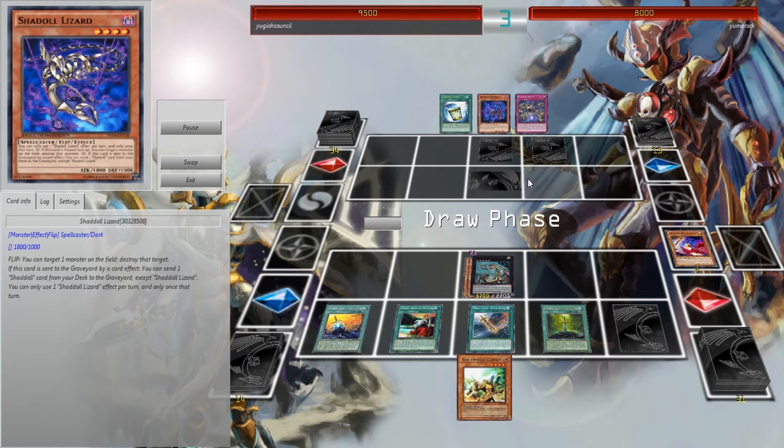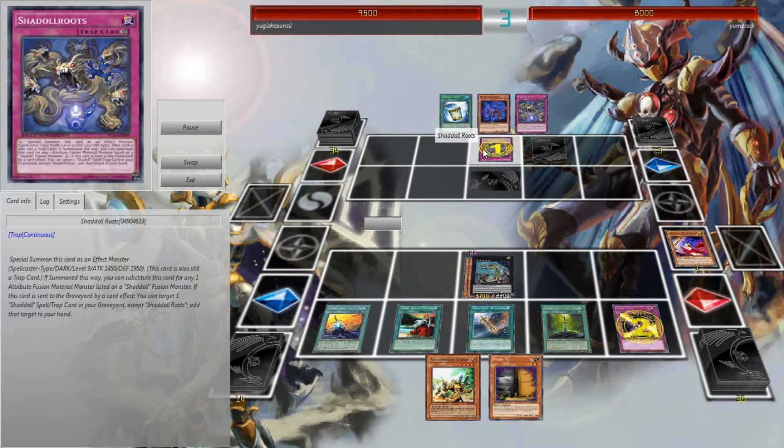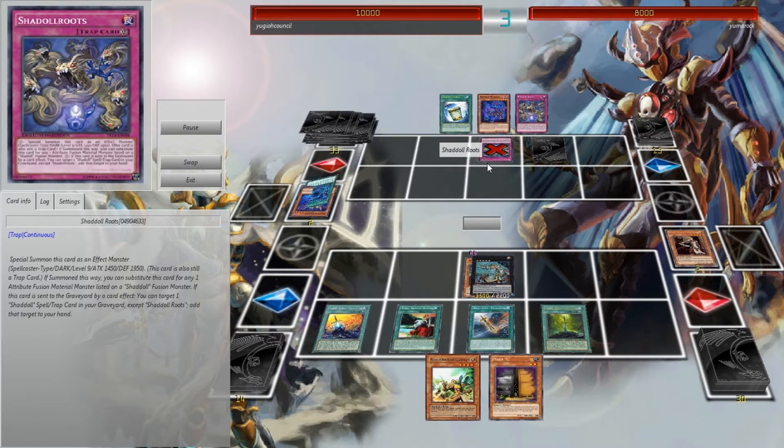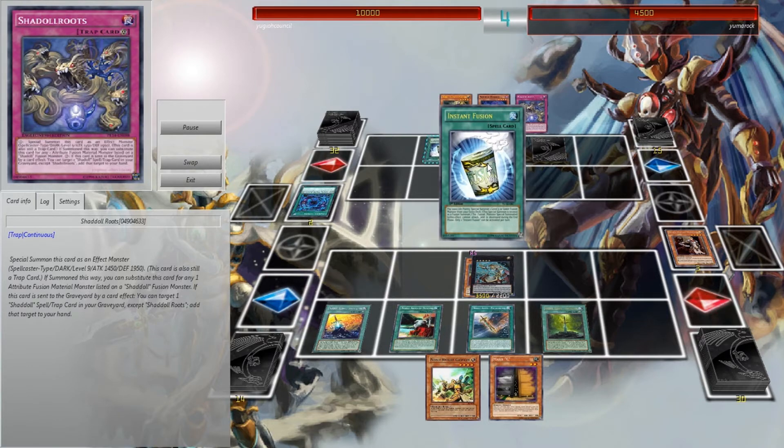So I don't know what he's playing at this point. I was going into mine saying I'm going to play typical Noble Knights, he plays the Shaddoll Roots and I'm like, okay I have to trap stun and just start going nuts. So either this is going to be a great match, a terrible match, or a grind match — and this was pretty much everything in one. It pushed me to the limits, honestly.